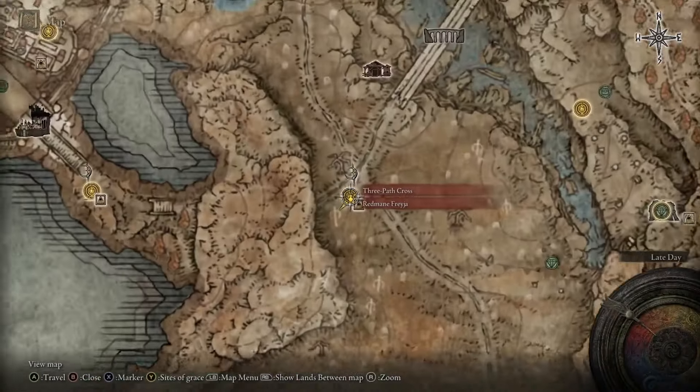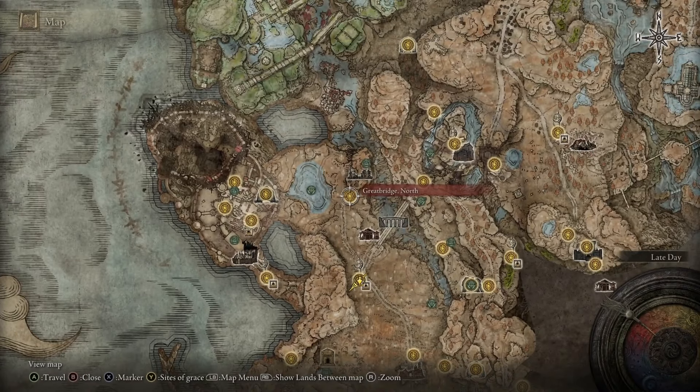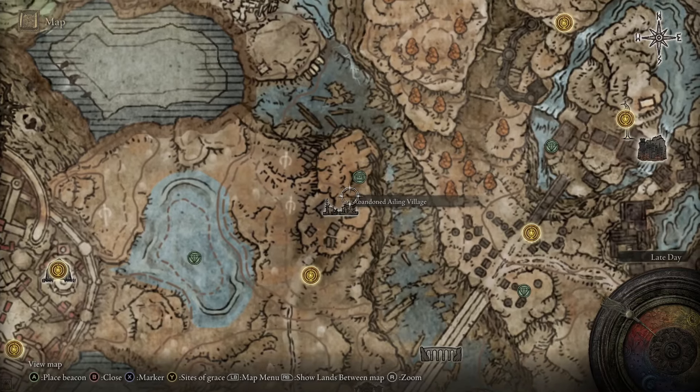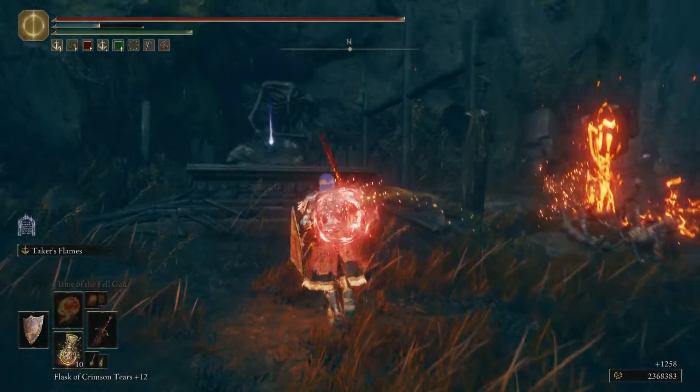Next, we're going to head northwest to the First Cross, which leads us a little bit north to the Great Bridge North Grace. Here we're in front of a town called the Abandoned Ailing Village. If you pass through this on the east side, just down on a little plateau, you will find the next Ash Blessing.